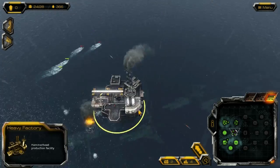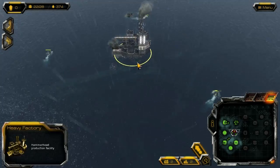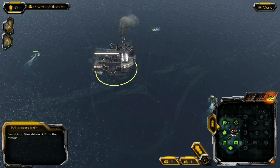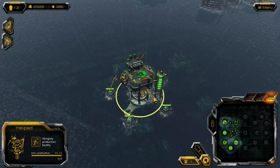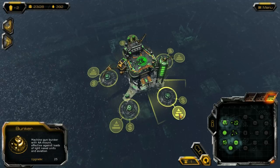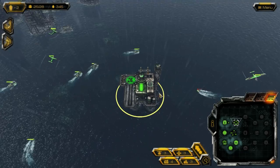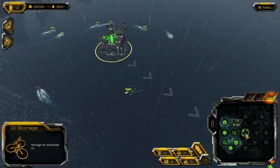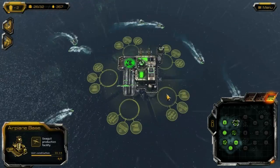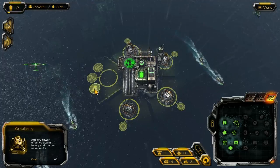We should finally have control of this heavy factory once this bunker is down, which will give us Hammerheads. There isn't a large unit variety in this game — there's just not a large variety of anything, really. Some of the variety you'll see is in the campaign and you won't be able to use it in multiplayer. The game seems pretty well balanced, but it does run the risk of getting fairly dull fairly fast.